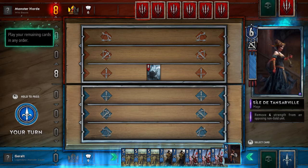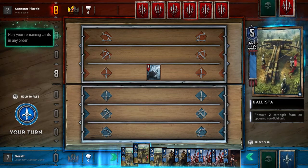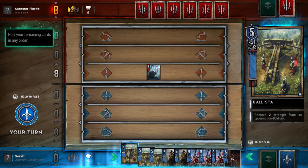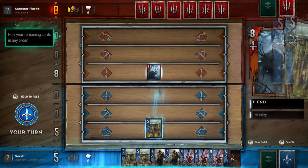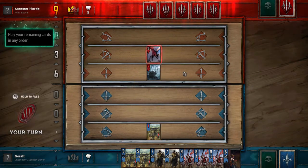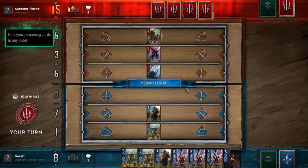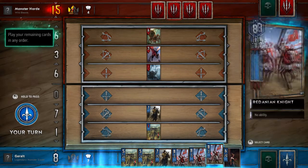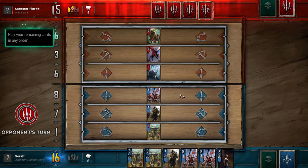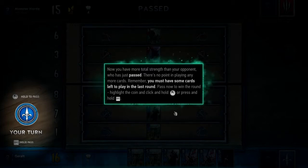One of the drawbacks to Hearthstone is once you play for a while it often feels like you're just top-decking, so card advantage doesn't play as major a role. Pulled some new cards - this one removes four strength from an opposing non-gold unit, similar to Vernon Roche. Playing damage cards, targeting non-gold units - smack, smack. Playing Alert to Arms quickly to see what we can do.